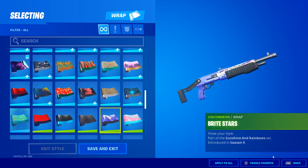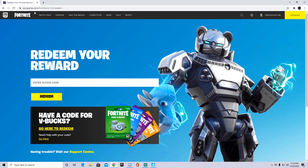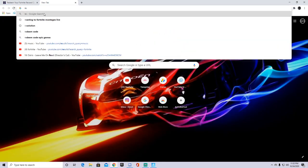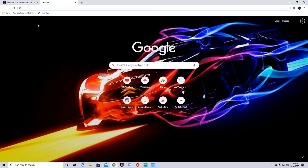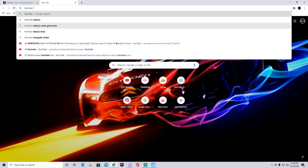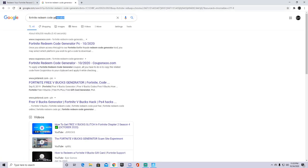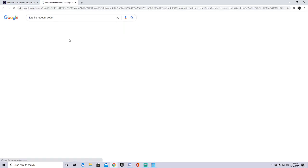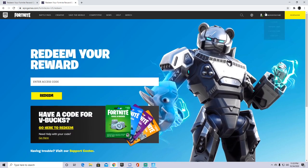So guys, all you have to do is go on Google and search up 'Fortnite redeem code.' I found it — Fortnite redeem code. I don't know why I typed it that way, but 'Fortnite redeem code' — so it'll pop up to this page.